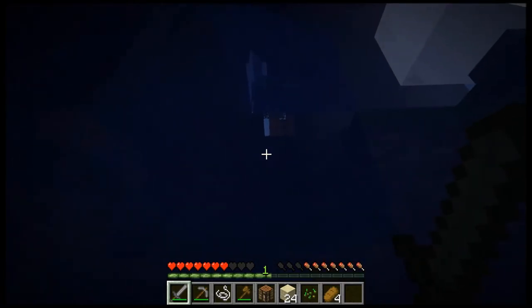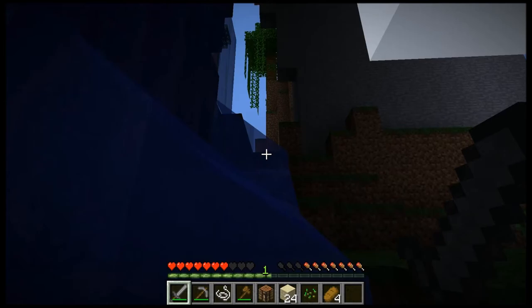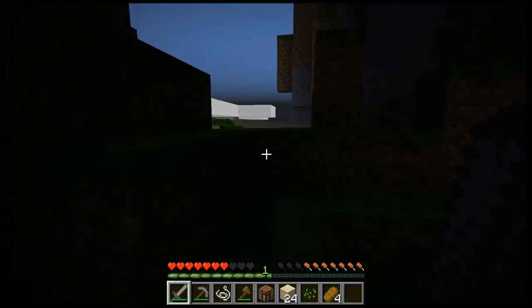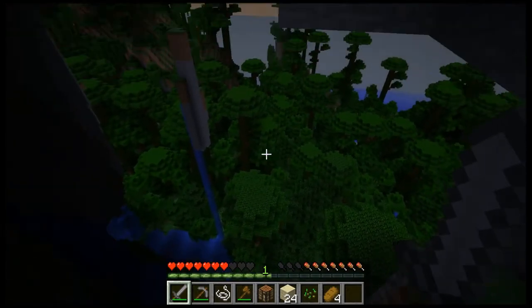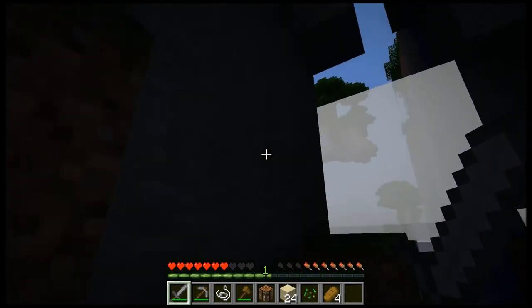I'm not positive where I am in relation to them right now, but I know there are some melons on a cliff wall that I'm going to want to get, because melons are really good. You can start to get a feel for why I think this map is so cool — look at this forest. This forest is really good.